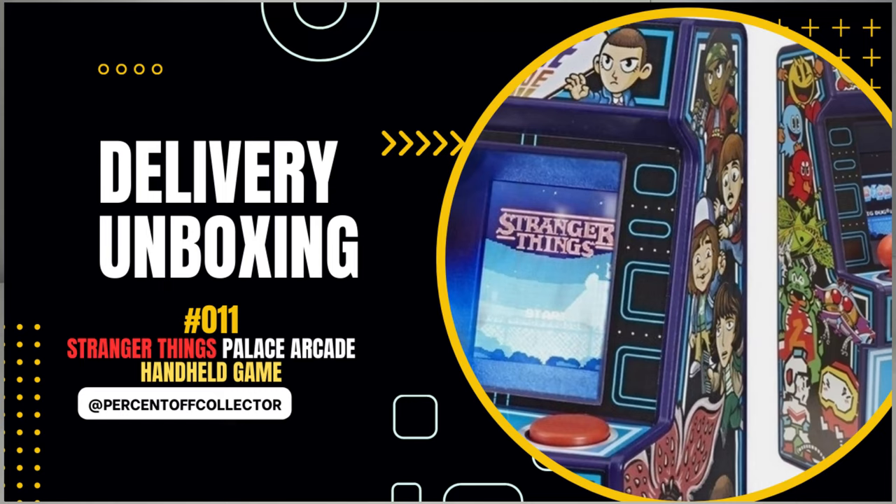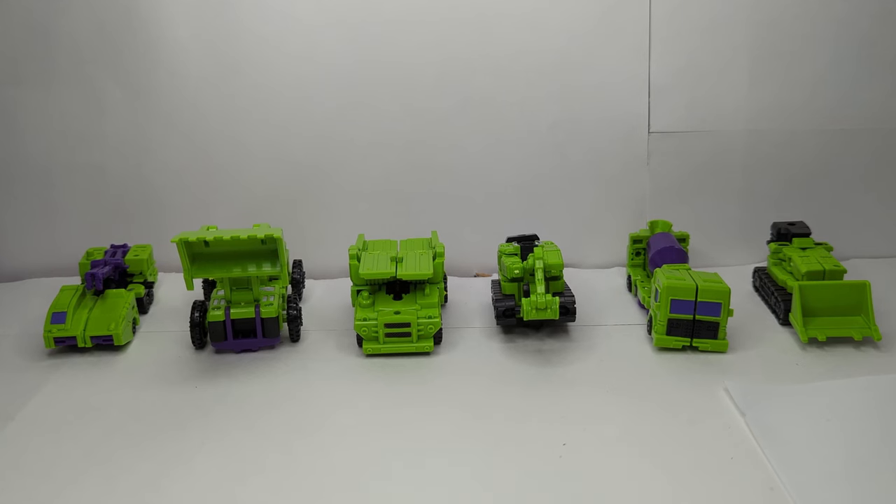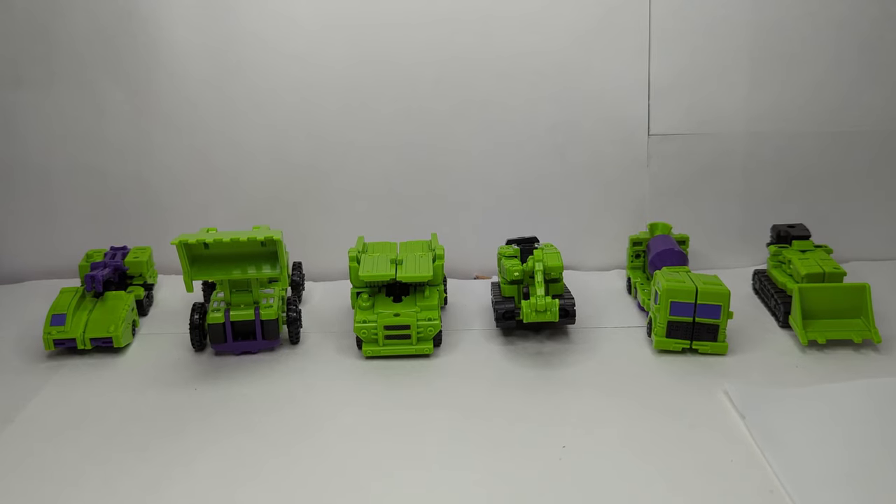Jay of the Rock here, in the temporary white box while we work on getting our new one put together. We've got my cool tiny Constructicons — and yes, they do form Devastator. We're here with another unboxing, so let's just get right to it.